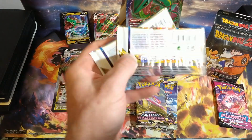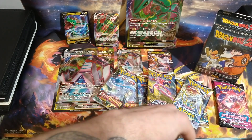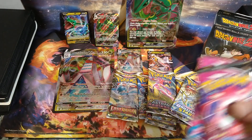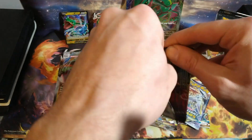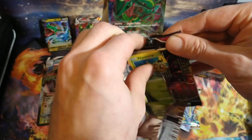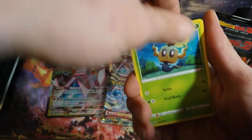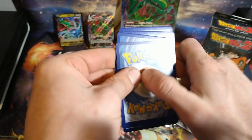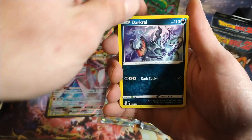And then we have two Brilliant Stars packs, two Fusion Strike, and then we do get one Evolving Skies pack. So we'll start with the Fusion Strike first. The chase cards from this set are the Mew V and the Mew VMAX alternate art cards. And then one of my chases out of here is the SBM VMAX alternate art with sitting on the tower. I think that one's pretty cool.